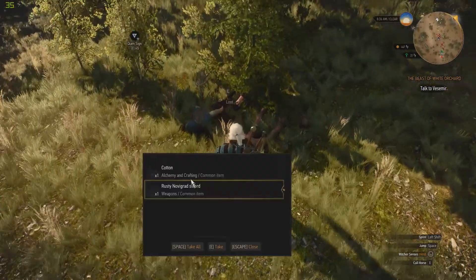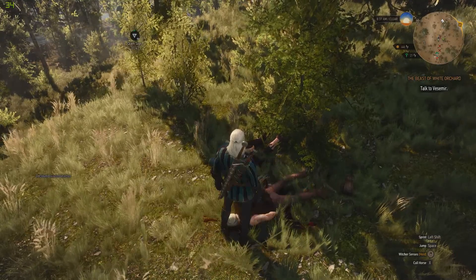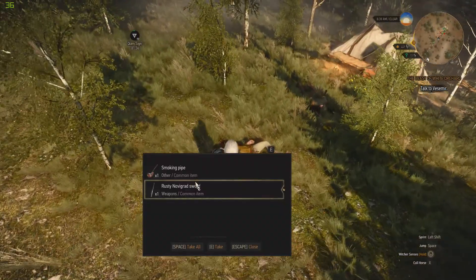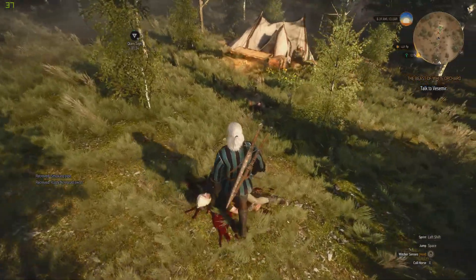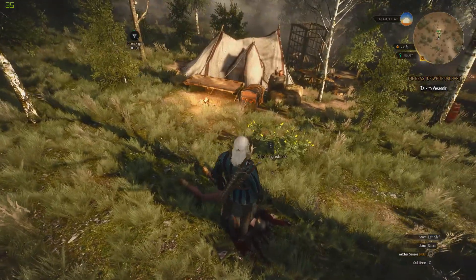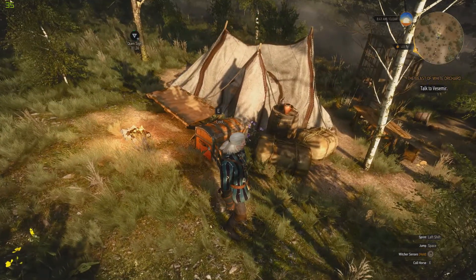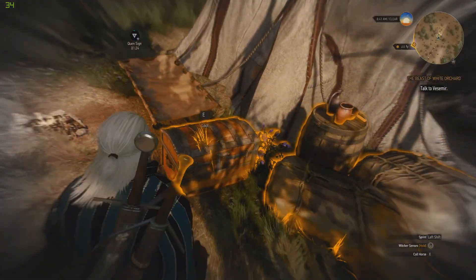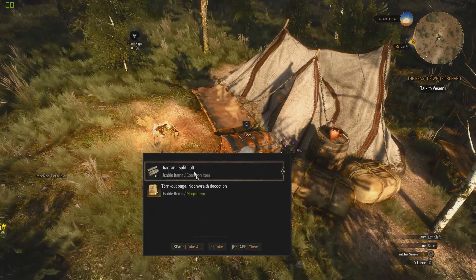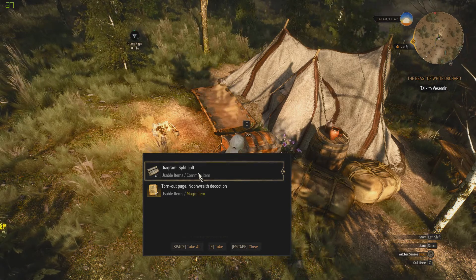Let's take a look and see how much experience we grabbed for that. He's got a pipe and a sword — we can go right back and sell these swords to that person we just talked to. Here's a diagram — this is how you learn how to craft stuff. You have to grab diagrams; you can also buy them from vendors.